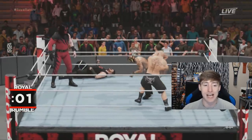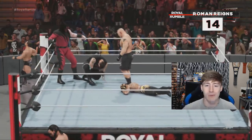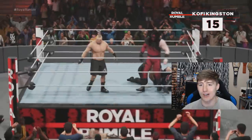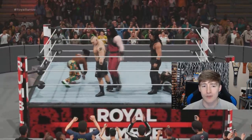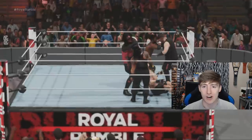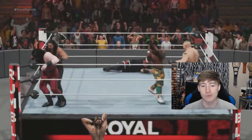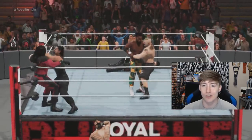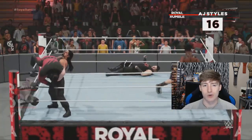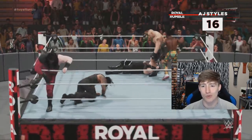Number fourteen — the Big Dog Roman Reigns is entering the Royal Rumble! We're almost at the halfway point. Number fifteen is Kofi Kingston. Rey Mysterio is gone. We've got some big names — Kevin Owens, Kane, Brock Lesnar, the Big Dog — all guys with figures I'd love to track down. Number sixteen is AJ Styles. Kofi Kingston versus Brock Lesnar — a callback to their WWE Championship rivalry. How sick would it be to see Kofi eliminate Brock?